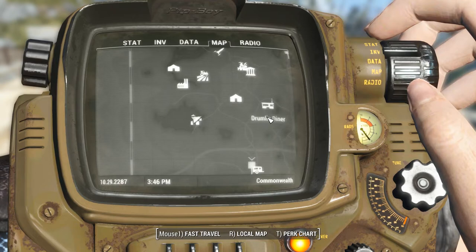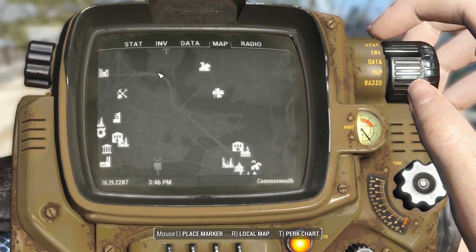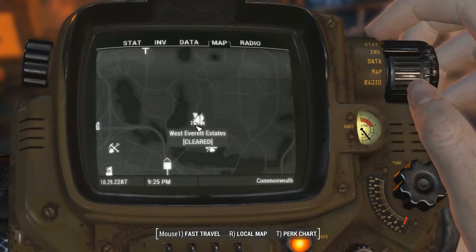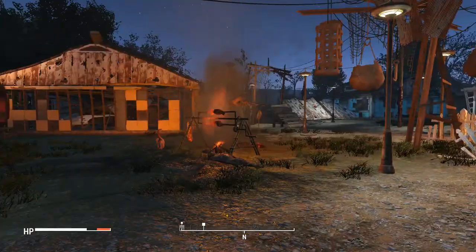Moving on to the first area that I built, because I had a plan. I knew this is where I wanted to build a place - I could not for the life of me remember where it was at, because I've only stumbled upon it like twice in all my Fallout 4 playthroughs. It is the West Everett Estates - right here by the Irish Pride Industrial Shipyards. It's overrun by Super Mutants.